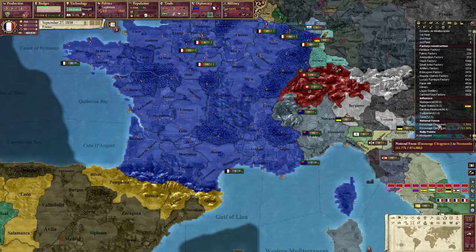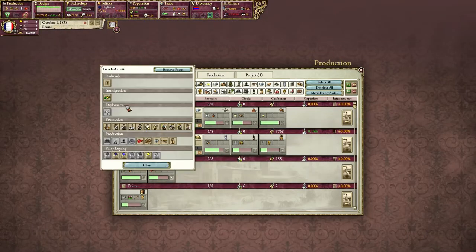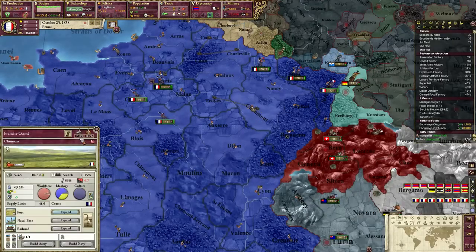This stuff is getting pretty nice. Jacobins are doing stuff. Factories — yay! Now let's go for that — boom. What we should see is more and more people going into here, may take a bit. How do you see how much literacy each state has? I don't think you can, though.